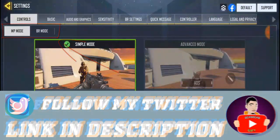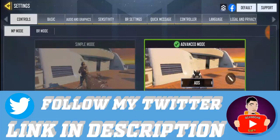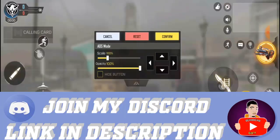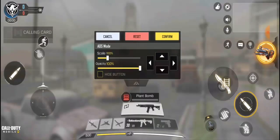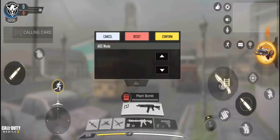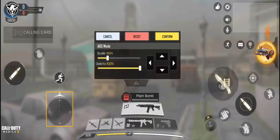I'll be doing multiplayer so that I'll be able to jump into the monitor review. On this MP mode, I'm gonna click on customize layout. For four fingers, just do exactly what I do — reduce this running button over here a little bit, very close to the other button, then reduce this one a little bit too.